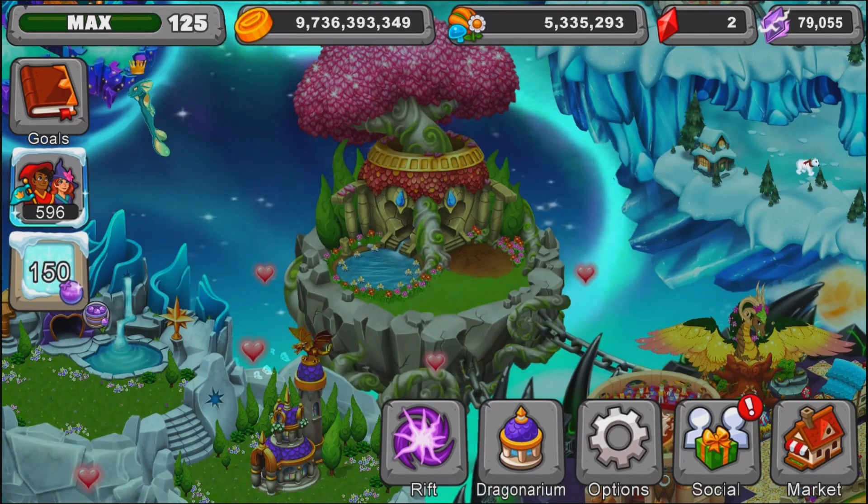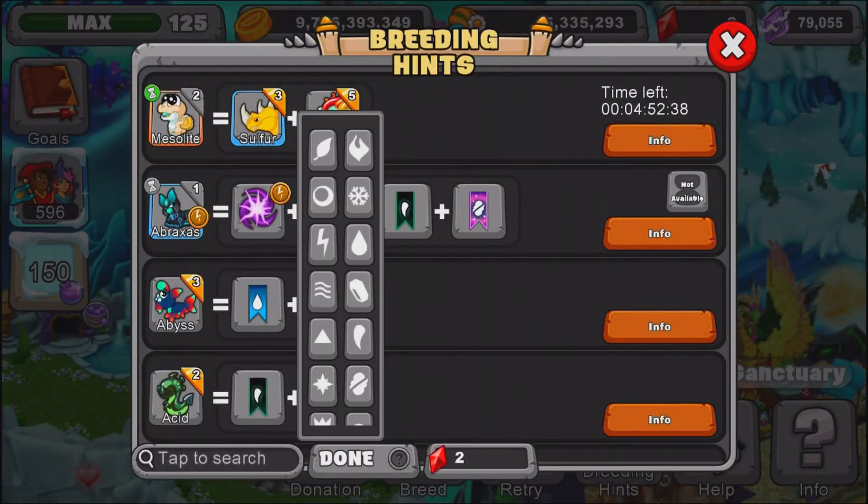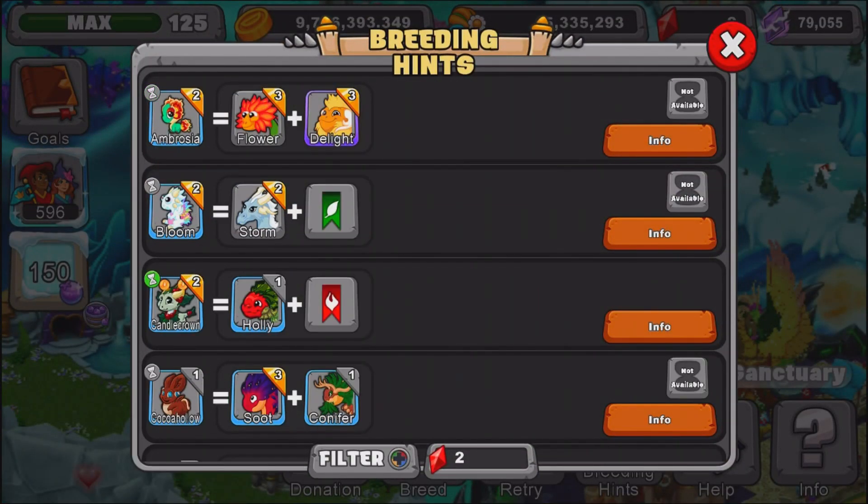So we're going to go on to breeding hints and we're going to enter in plant and cold and scroll on down until we find it.